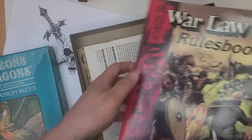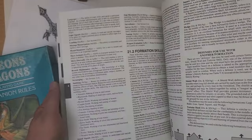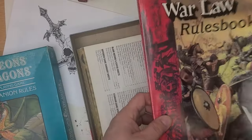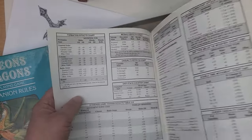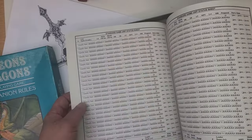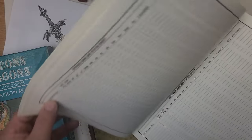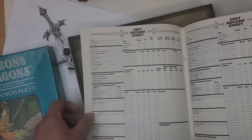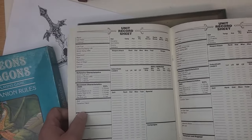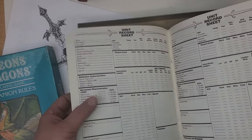The box comes with the main rules, which are pretty hefty — if you watch my videos you probably know already why I never really got totally into this; it's pretty complicated. There are summary sheets, reference sheets you'll need throughout gameplay, sheets for keeping track of your units and casualties, reference game units, and a unit record sheet. Something interesting is that it treats units as characters — instead of having individual characters, you have units, and they level and everything as you'd expect.